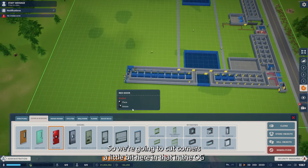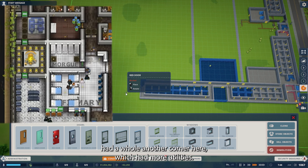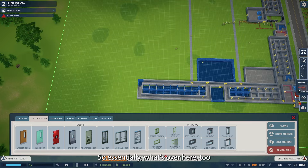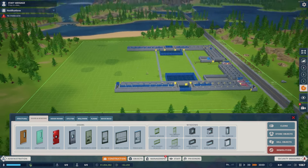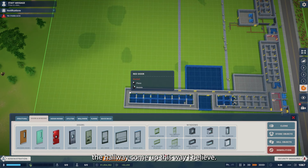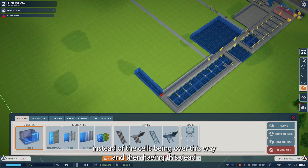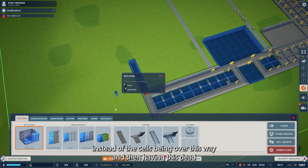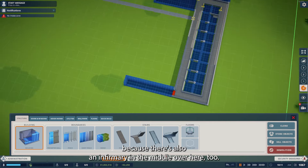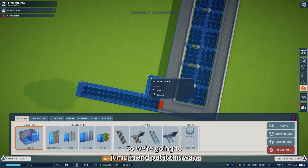There are only 265 cells in the OG. So we're going to cut corners a little bit — the OG had a whole other corner here with more utilities, another staff room, another infirmary, and another morgue. We have a lot of space; we're just going to have the hallway come up this way instead, so we don't really need another staff room and infirmary because there's also an infirmary in the middle over here too. So we're going to jump in and put it this way.